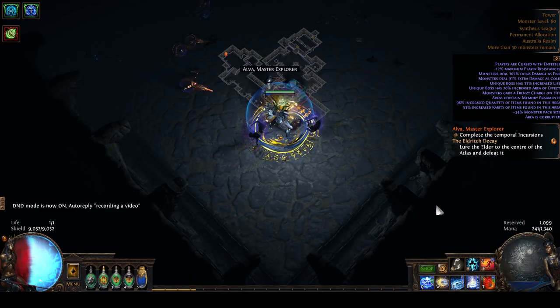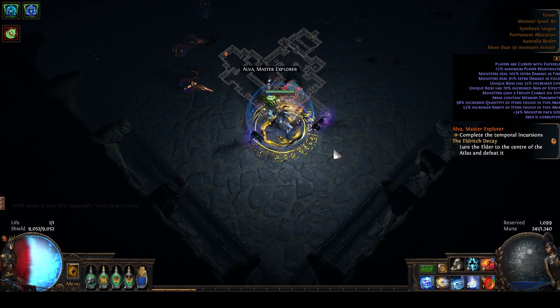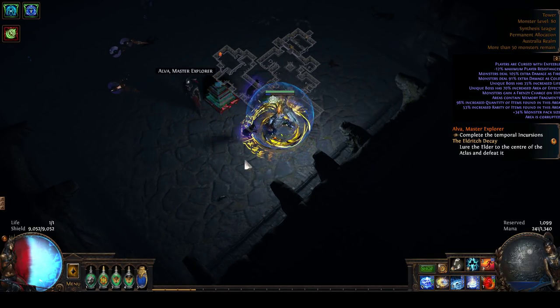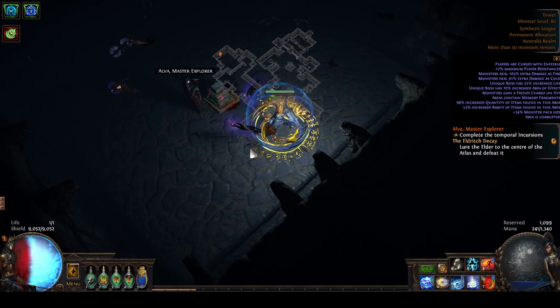Howdy y'all, grab yourselves a beer, it is time for some Path of Exile. This is a guide to the incursion mechanics - Elva Master Explorer, the master you'll occasionally encounter on your travels through Wraeclast from about Act 7 onwards. If you played during the incursion league, this is probably nothing you don't already know. It's more intended for people that missed that league.